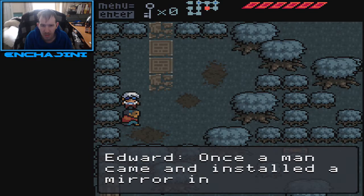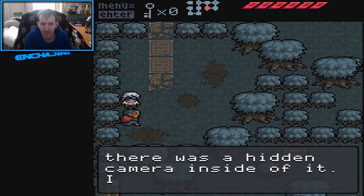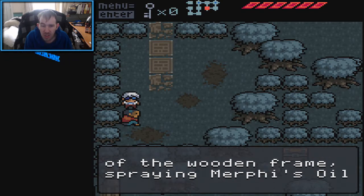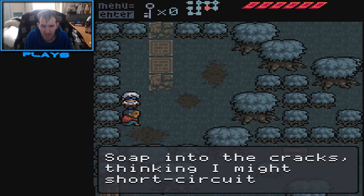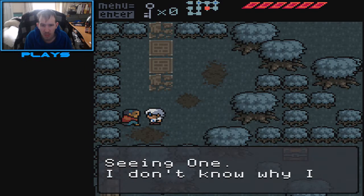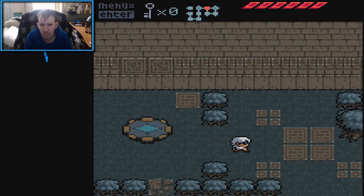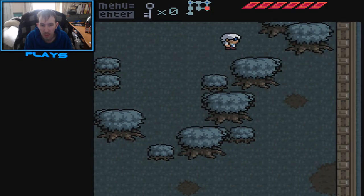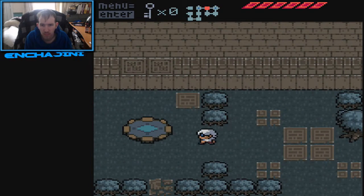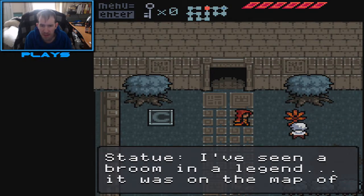Once a man came and installed a mirror in our bathroom. I was afraid there was a hidden camera inside of it. I scoured every inch of the wooden frame, spraying Murphy's Oil Soap into the cracks thinking it might short circuit the wires. Of course, I never found anything. This temple is dedicated to the seeking — well I don't know why I came here and I'm too afraid to go inside. Stop being an emo. I've seen a broom in the legend — it was on the map of a janitor's closet.